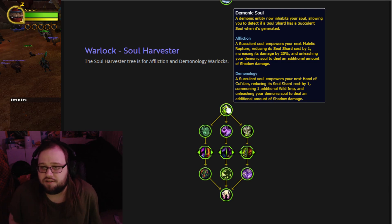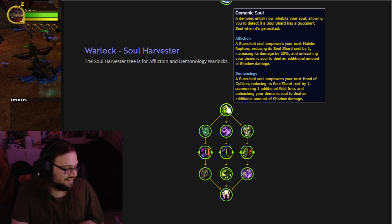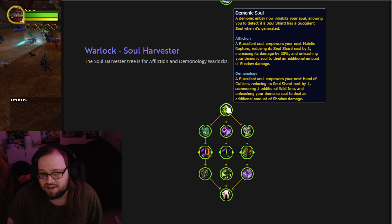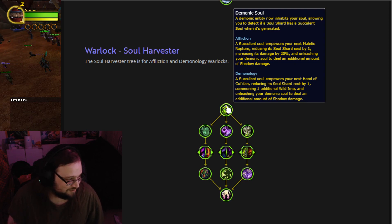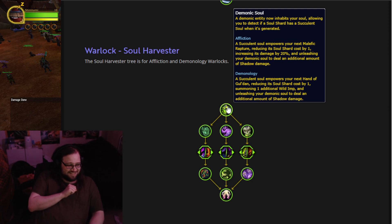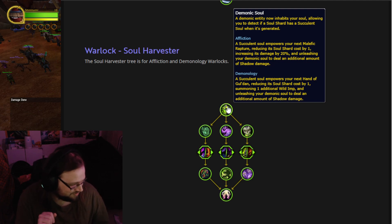Demonic Soul: a demonic entity now inhabits your soul — okay, so they're a Demon Hunter! Allowing you to detect if a Soul Shard has a succulent soul when it is generated. Normal Warlocks just grab the Soul Shards, but a Soul Harvester is like, mmm, that's a succulent soul. That's one of the good ones.